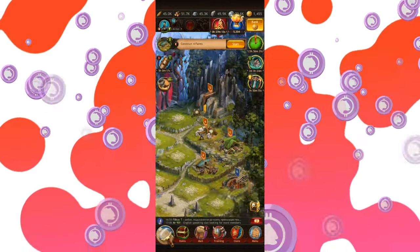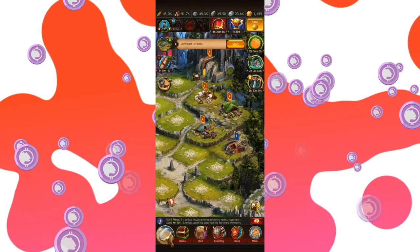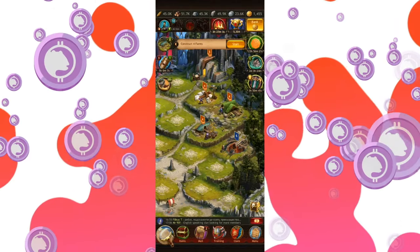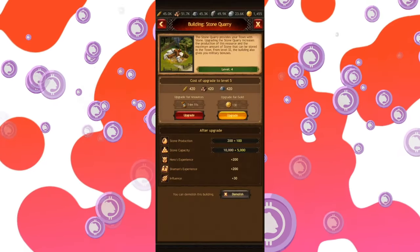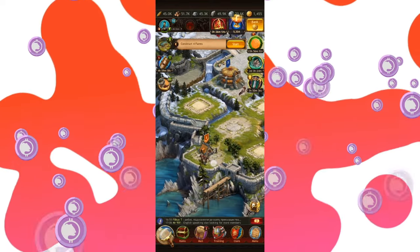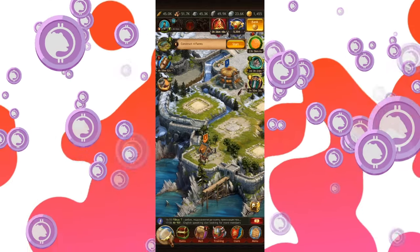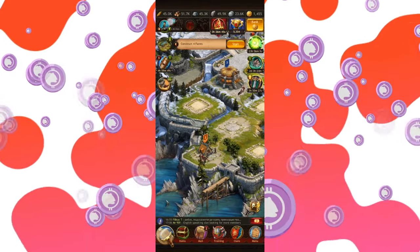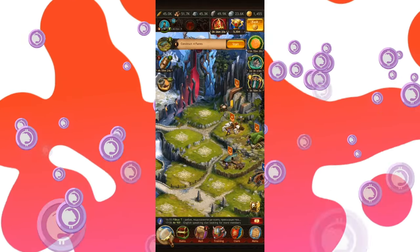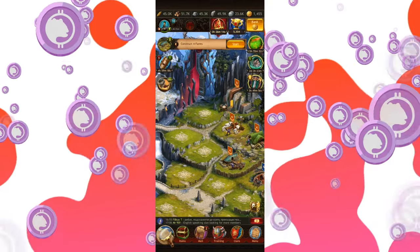Then, of course, we have the production buildings: the mine where you get the ore, the farm where you get the food, the lumber mill for all the wood, a stone quarry, and the mana. They are all responsible for the basic resources you see over there — food, wood, stone, ore, and silver. Those are required for daily basic needs: building, upgrading, you know, the drill.